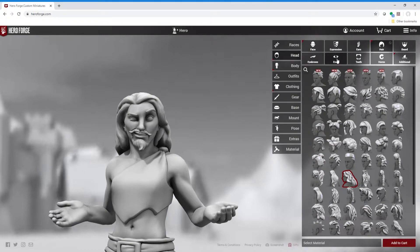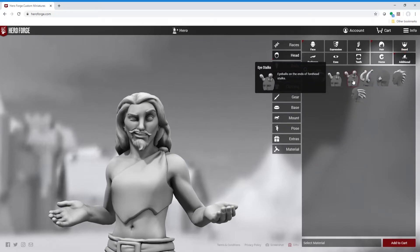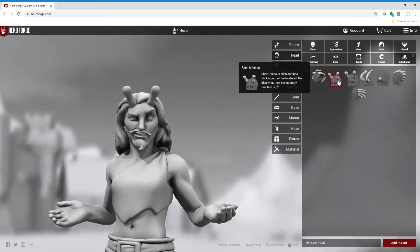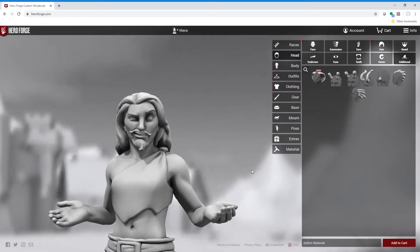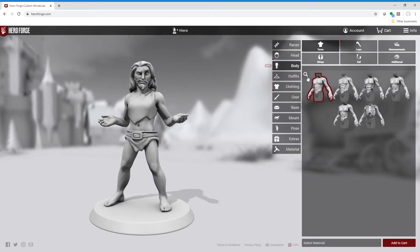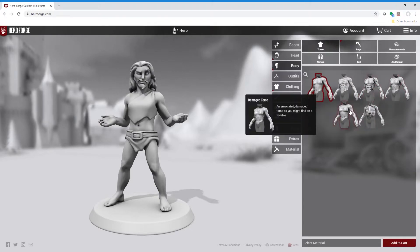So let's see — horns, eyes are fine, teeth are fine. You've got some additional stuff over here, like a snake hood, all kinds of weird things. I don't want to mess with that. So that guy looks pretty good for a gypsy. Now we're going to go down to the body. Humanoid torso, we'll leave it at that. You can do robotic, gaunt, skeleton, damaged torso — I guess for zombies and stuff.